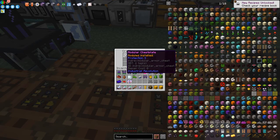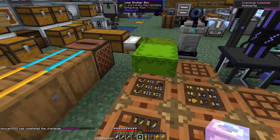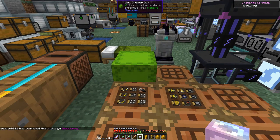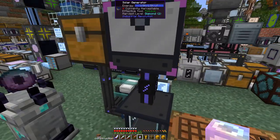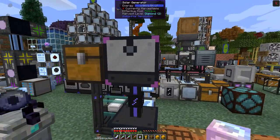This is the modular chest plate which I've actually already installed — the three protection modules. I found that you can actually automate this; I hadn't realized you could, but you can. We'll wait for the achievement challenge to be accomplished and then carry on.